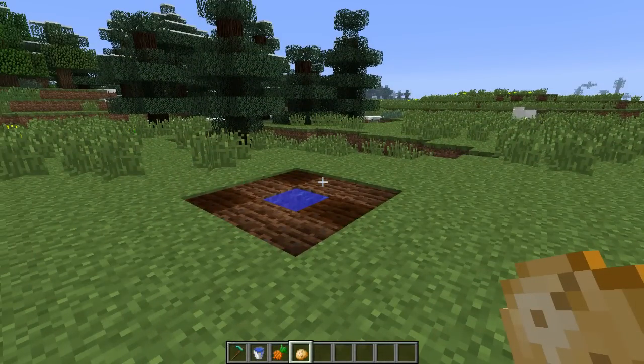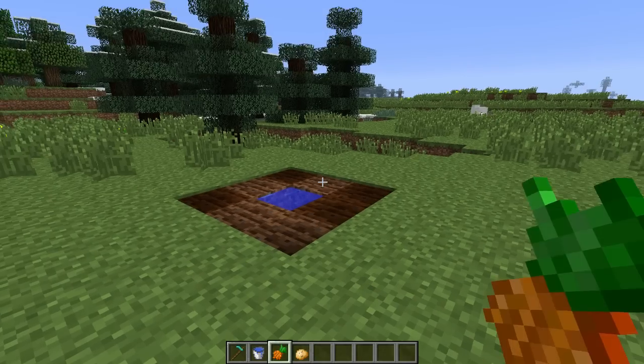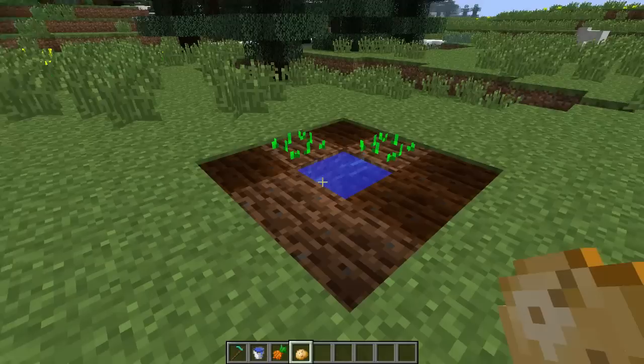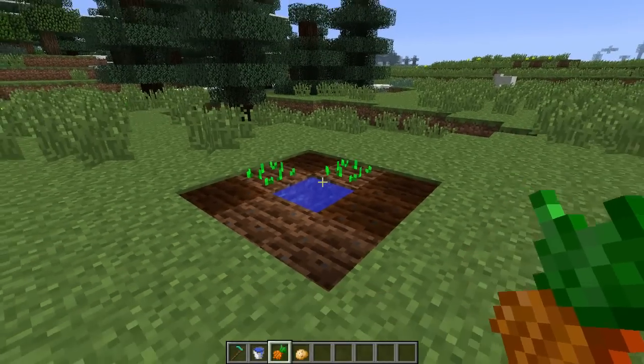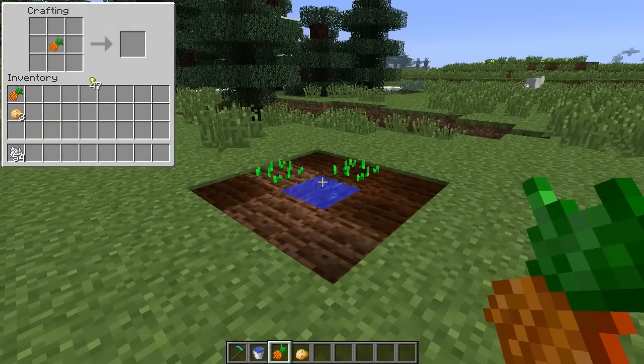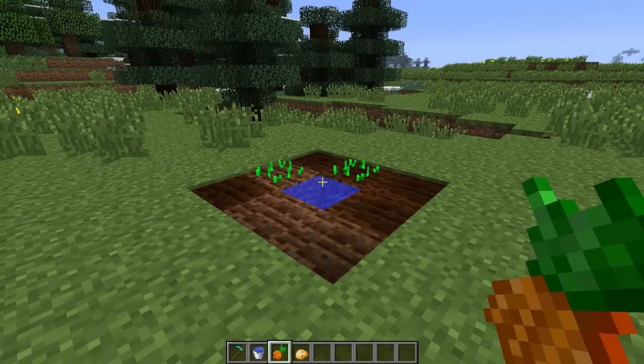Another new feature is carrots and potatoes, which can be farmed in the same way as wheat — just place them on farmland next to water and they'll start growing. You can create a baked potato by placing a potato in a furnace, and you can also create a golden carrot by surrounding a carrot with golden nuggets, which can be used to create a night vision potion.